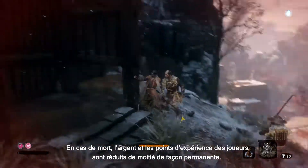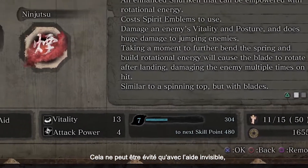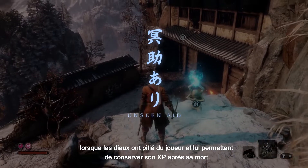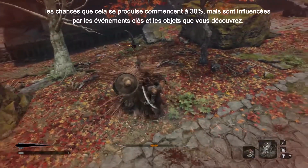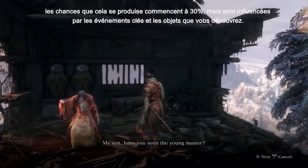Upon death, players' money and experience points are halved permanently. This can only be avoided with Unseen Aid, where the gods take pity on the player and let them keep their XP after they die. It's not guaranteed, though — the odds of this happening start at 30%, but are influenced by key events and items you discover.